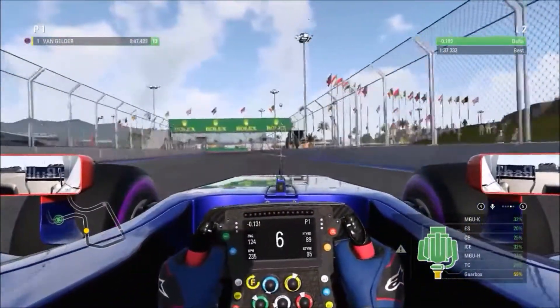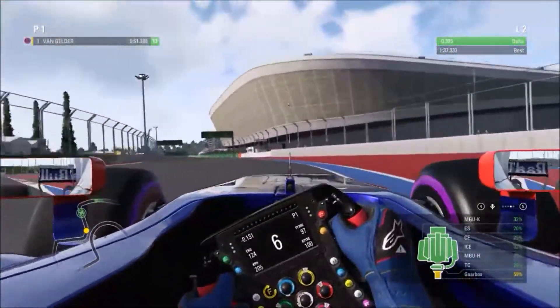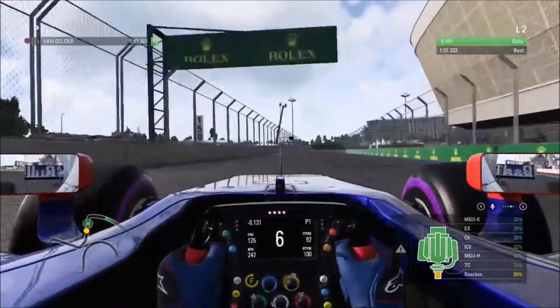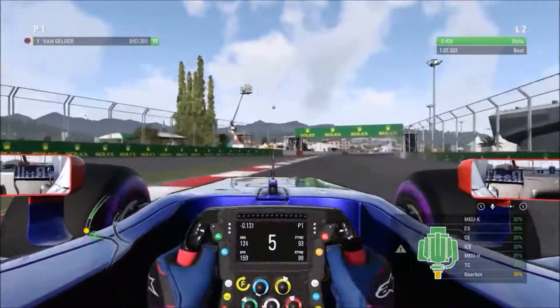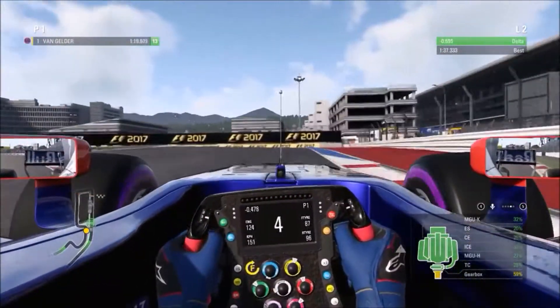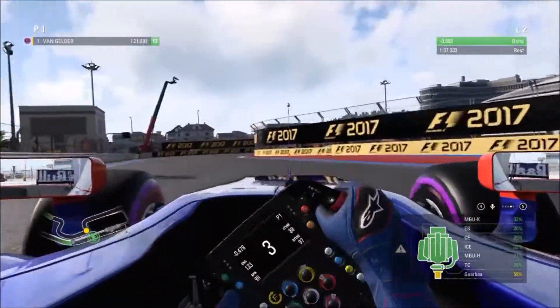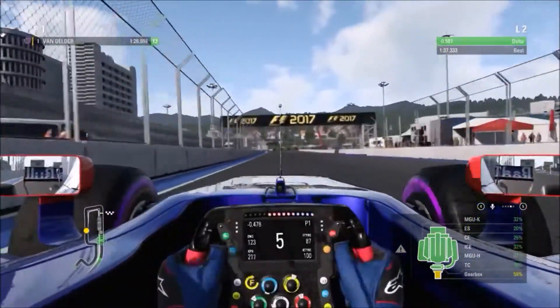Now pushing on my second lap, you can see the delta is currently green — I'm still improving on the first run on the same set of tires. Coming through the final corner before the back straight, opening the DRS. Now heading into the final sector, which is very technical and very tricky — it's very easy to lose the back end and oversteer the car out of the corner.